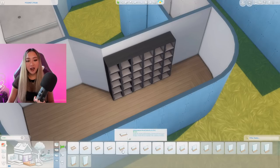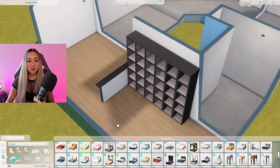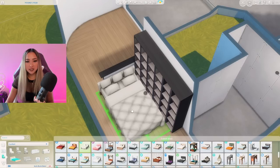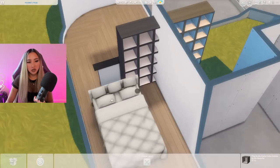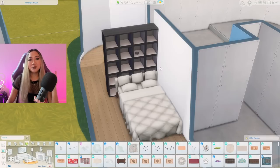Next I'm going to take a half wall to provide some room separation and act as a headboard. For a bed I'm going to grab this plain white one from the Seasons pack and alt-place it as close as I can to the shelves. It's not fitting exactly how I want, so I might have to change the direction of the shelves — okay that definitely works much better. Now the room is looking very minimalistic and not grunge at all, so I'm going to decorate the shelves and walls a little bit.